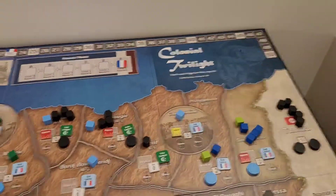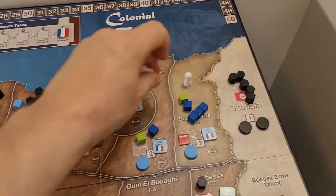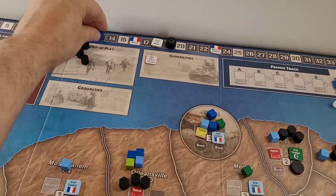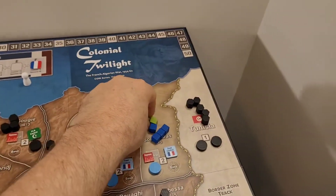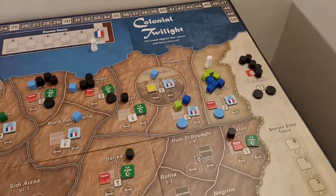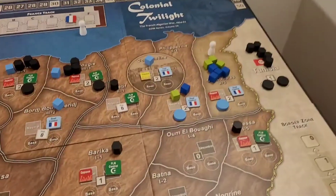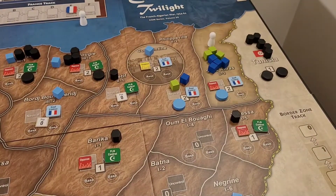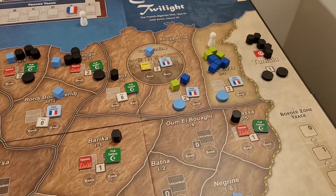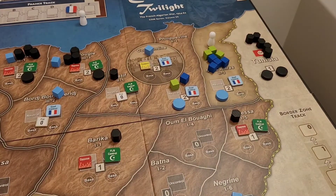He executes the event, which means I can do op and special activity. This looks like a good opportunity for a Train operation. We're gonna do it with the French track — it'll cost us four resources. I'm going to put these two Algerian police back in, move the track up, and pacify for another two resources, putting this back to neutral. That's going to reduce his opposition by two because of the population.